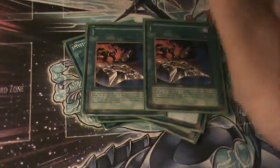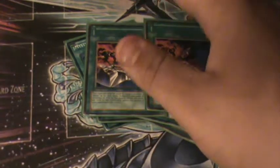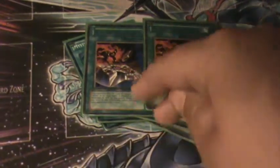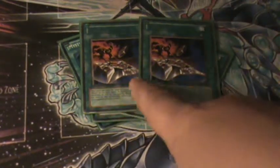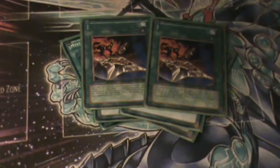I had Aqua Armor Ninja equipped with both of these — not one, both. That put him up to 2,200 attack, and my opponent only had like 1,000 life points left with a monster at 2,400 attack. He attacked Aqua Armor Ninja and when these cards are equipped to that monster and it's destroyed, your opponent loses 700 life points for each. That one won me the duel.